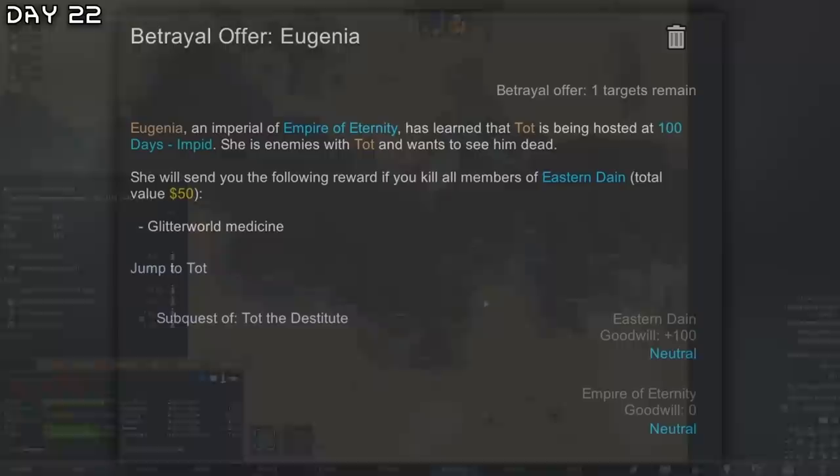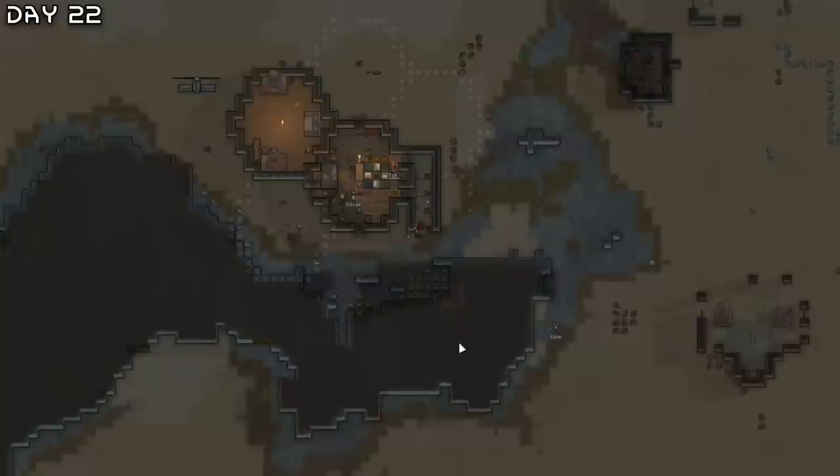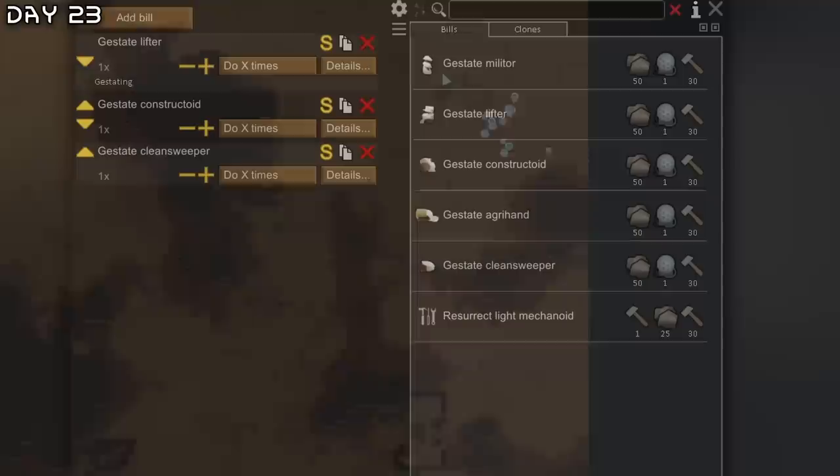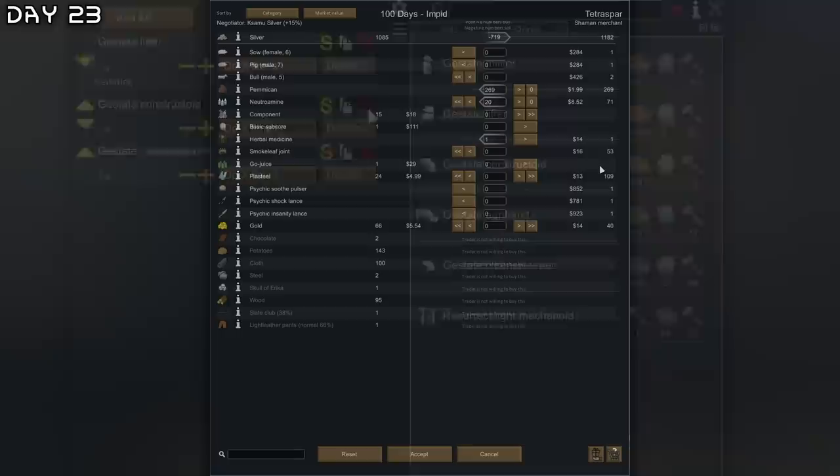We got some actual people. New quest — kill Tot for one glitter world medicine. No. Just one spike trap and they're fleeing. At least they have grenades — very useful. Shaman merchant, finally. With two of these I'll make a constructoid. But I decided to buy herbal medicine, neutral almond, and pemmican.